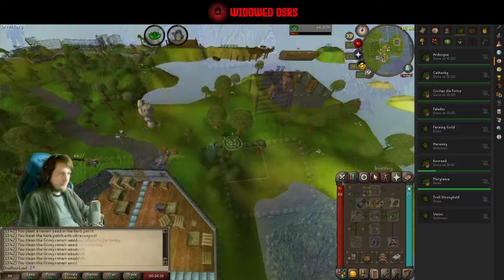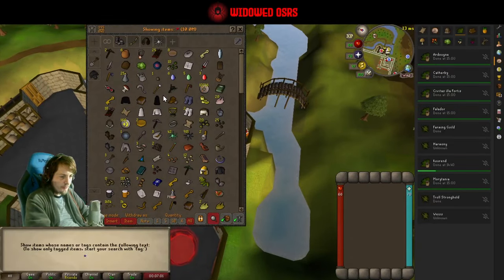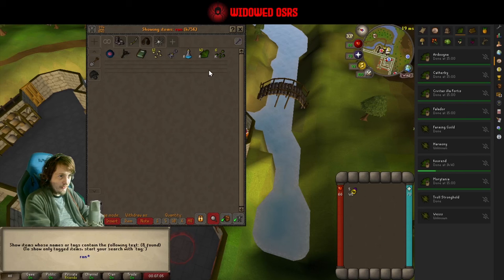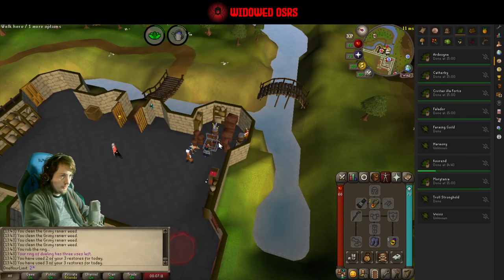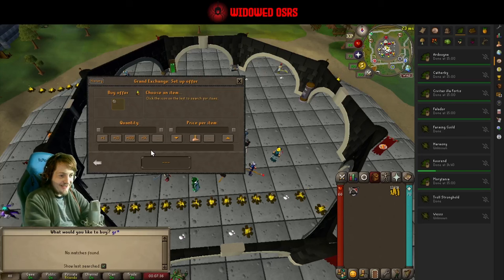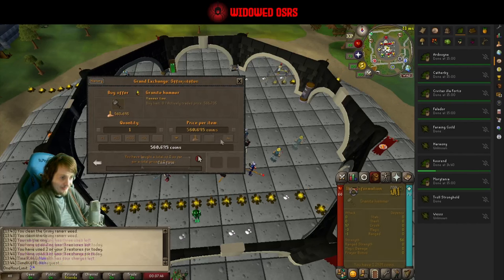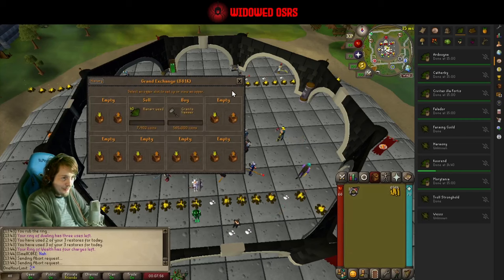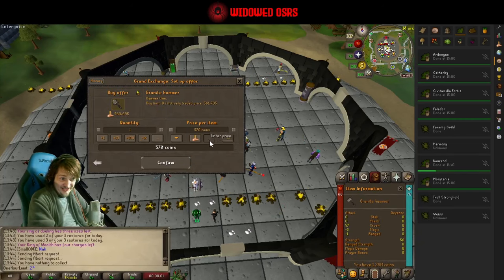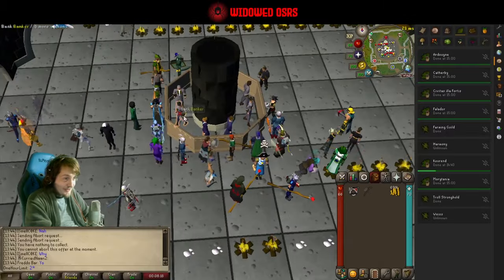I say that in the most loving way possible. I didn't bring a ring of wealth — what an idiot. Okay, gonna bank everything. We want a wealth ring, we want Ranarrs. We've got seven nests. Let's get our cash stack. 1.2 mil — what are we up to? We'll be at about 1.5 when those run out. Let's see what the damage is on a granite hammer. 560k, didn't buy immediately. Let's try 570k... we got it! 570k. We got ourselves a granite hammer.